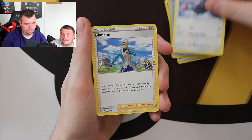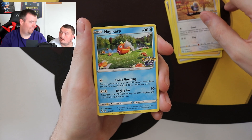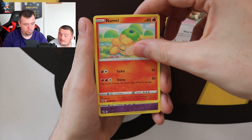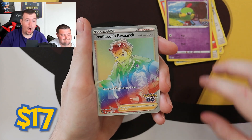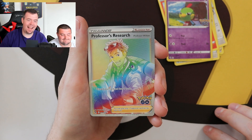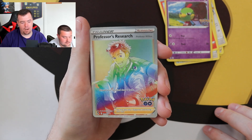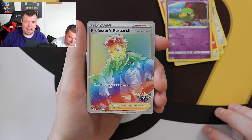Rare candy, Pidgey, Onix, Eevee. Normal is the other one where you can get a Ditto. Genuinely wasn't expecting that on the second pack — unbelievable! It's the rainbow rare Professor's Research, which I'm sure is a secret rare. That is mad — second pack in of 20 and you're seeing those types of cards already. That is absolutely beautiful.